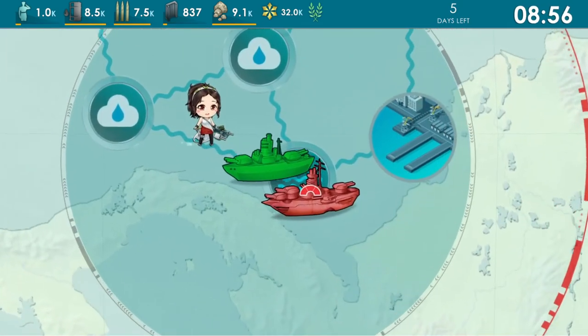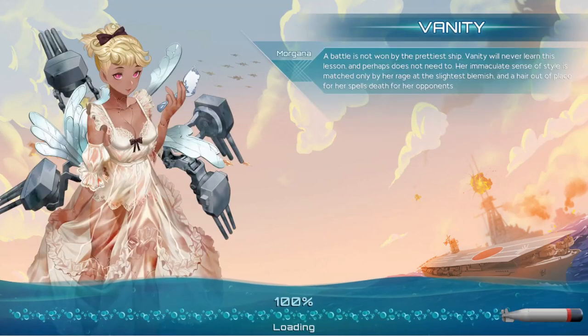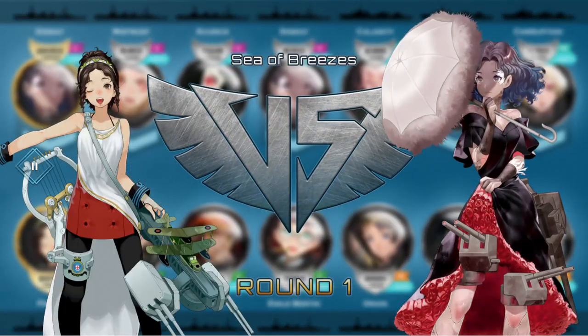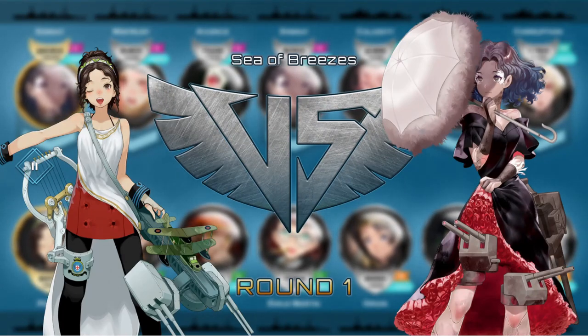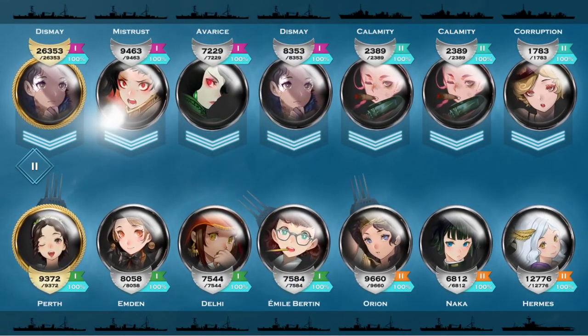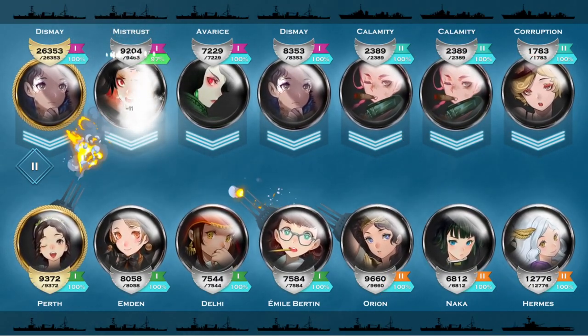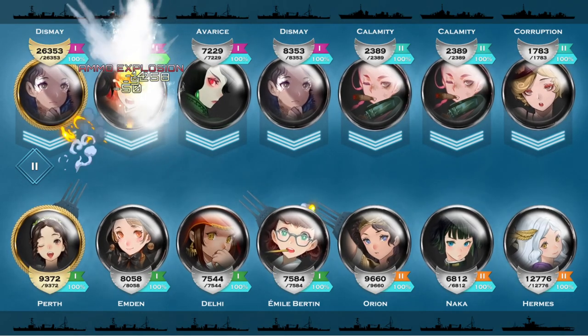A good way to look at the combat in Victory Bells is to think of it as a simulation of a battle between your bells and the enemy Morgana fleets, which will bring into account your bells' stats as well as the stats on the weapons your bell is using, and then adding other factors like the weather of the map, the nodes you are going to, and the Morgana fleet you're encountering.